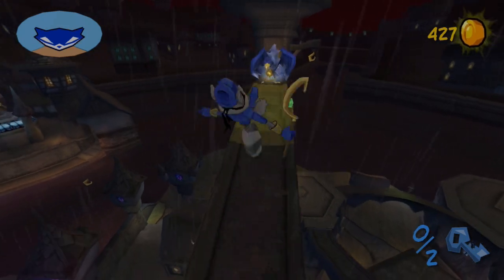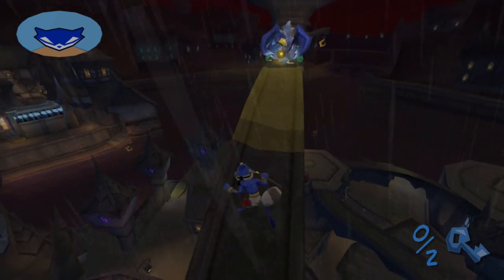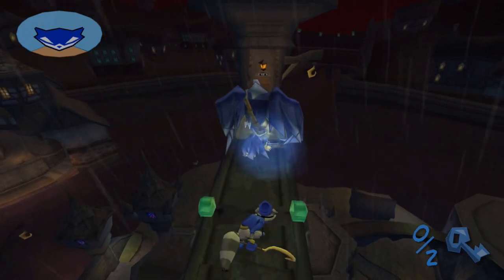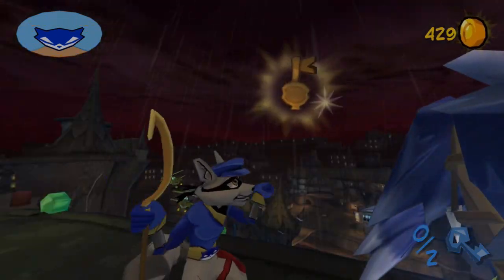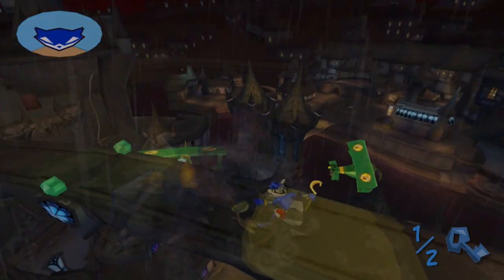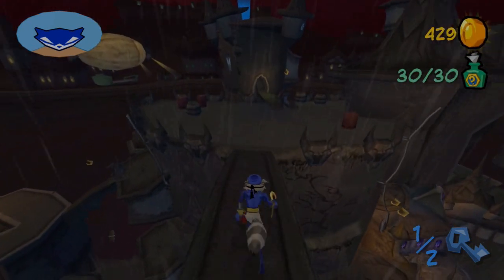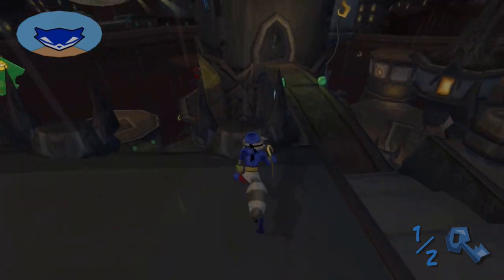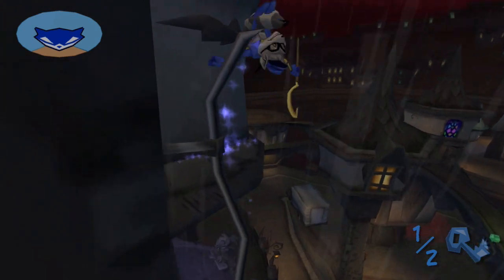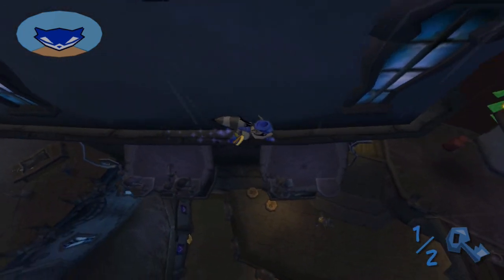Back off a bit — yep, he's going to turn right around. There we go — this one should do it. And now we can take him out without any repercussions. His buddy, on the other hand, got smart this time and decided to go to the opposite side of the castle. So instead, we're going to make our way up to the top of the castle to get a bird's eye view of everything going on below us and see if we can find a place to drop down and steal the second guard's key.